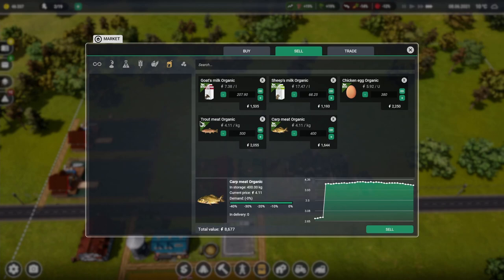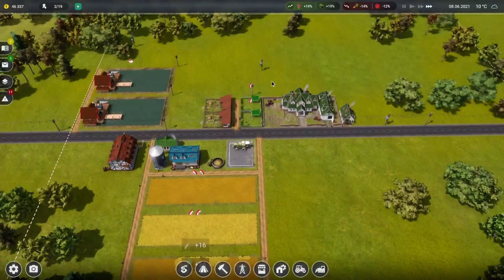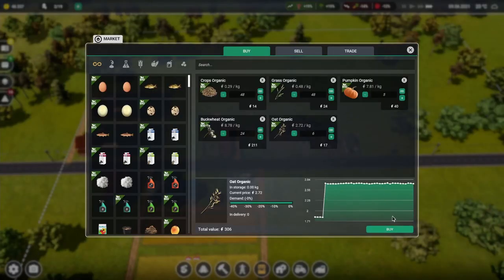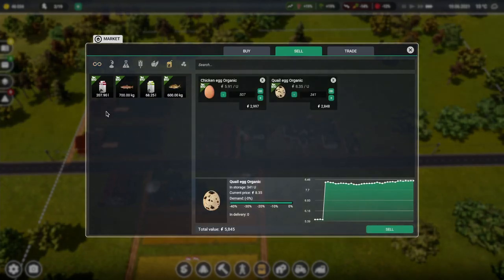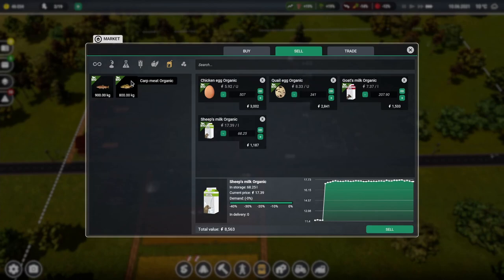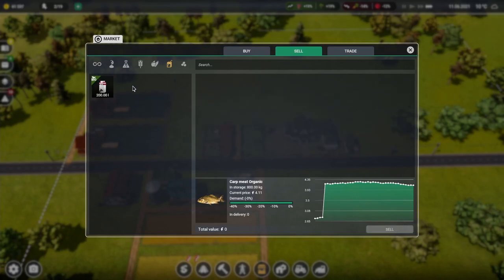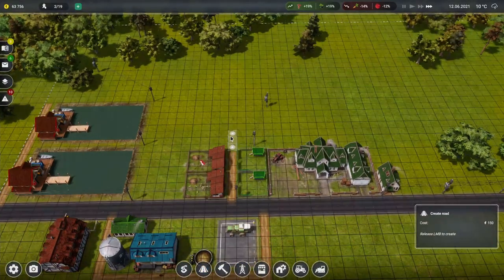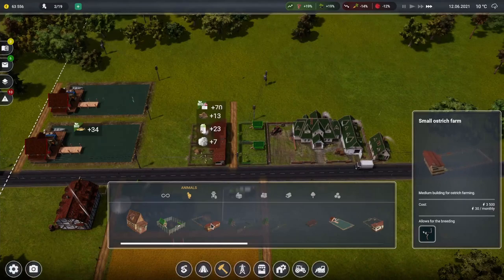Supposedly they're worth the same amount. I'm not going to sell anything yet — I'm just going to compare. Between the eggs, quail are selling for more but they produce slower, I believe. Sheep's milk is worth more, but again they produce slower. I do like to diversify though.